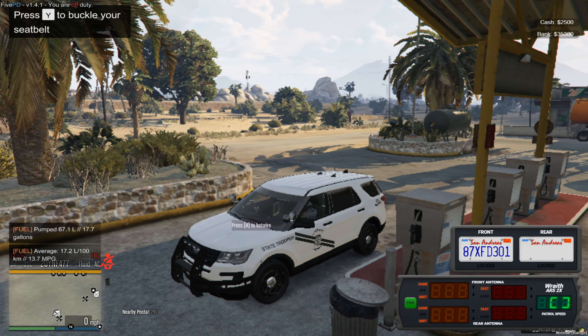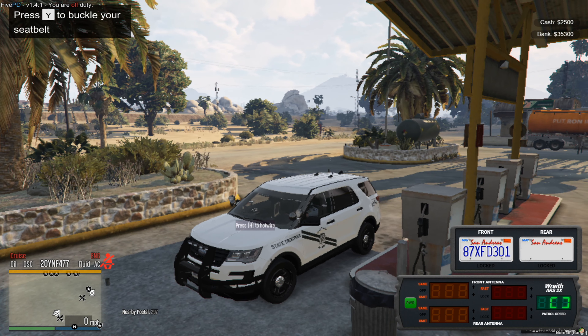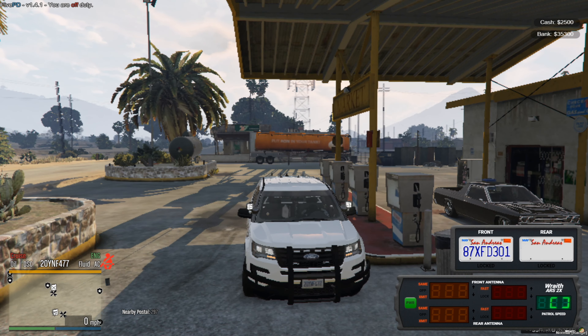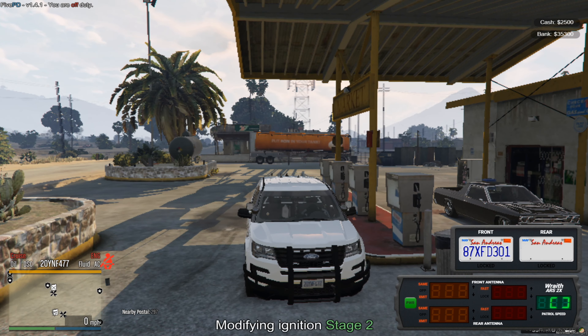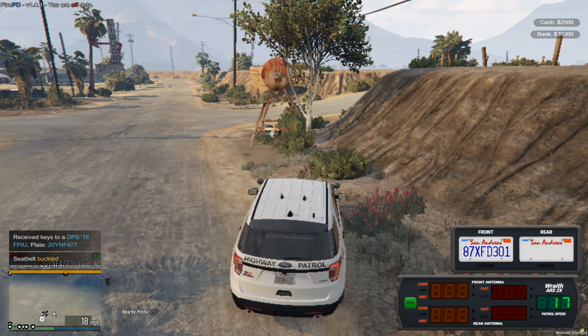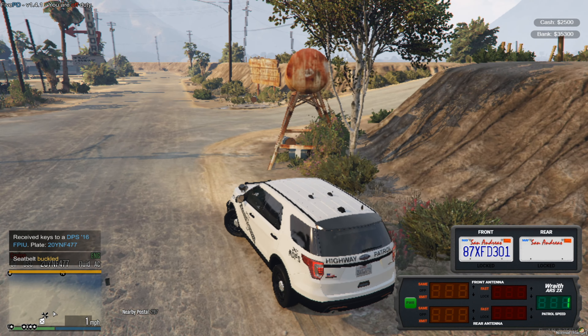There's going to be an H prompt showing up — just do the hotwire because that gives you the key for the vehicle.